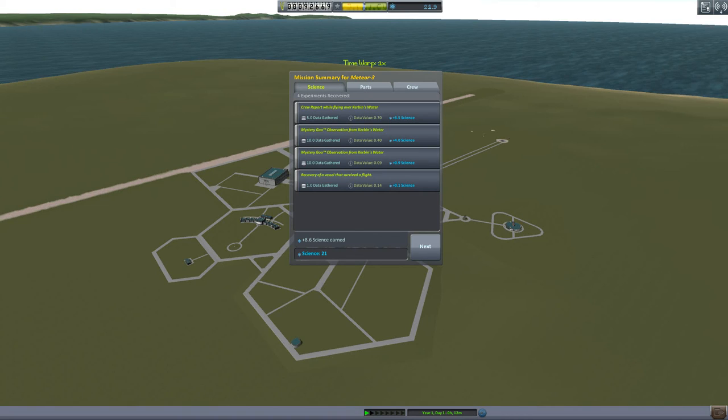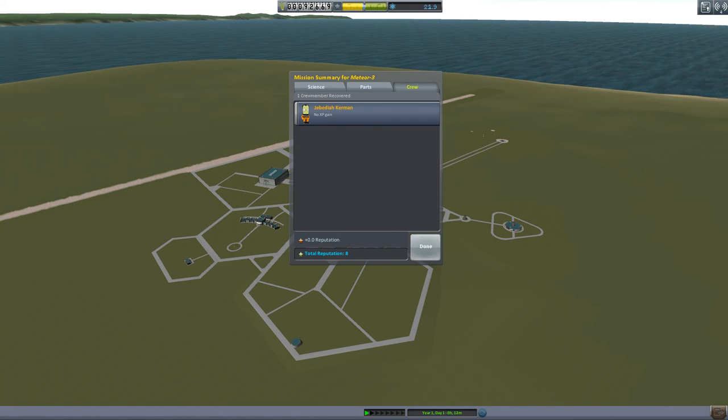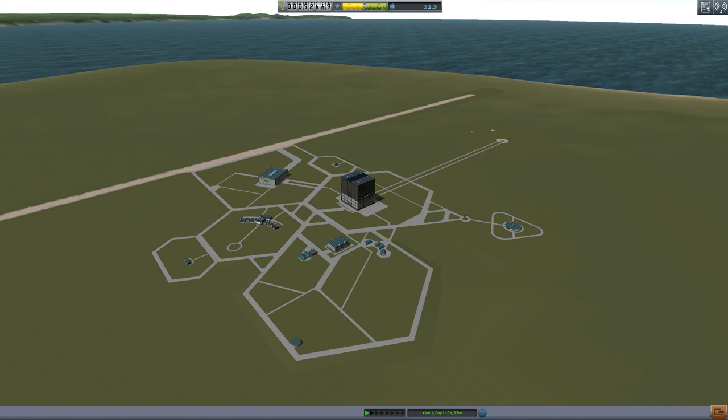Successful flight — handshakes all around. I think I finished them off with the last thing I did, which was make 707 — 21 science. Plenty of funds recovered from parts, not money made, but Jeb's alive so I think it's a good place to stop. Thanks for joining me — we are 12 minutes into day one. Next episode we're going to go ahead and get this show on the road with some liquid rocketry. I will catch you on the flip side. See ya.